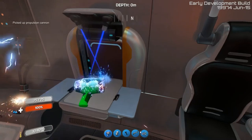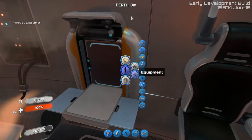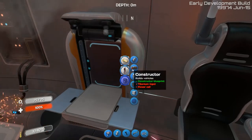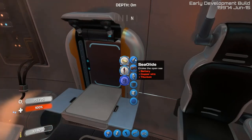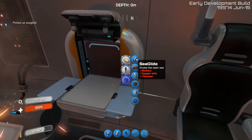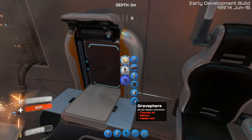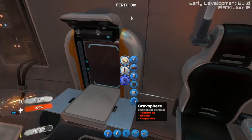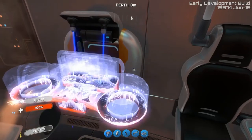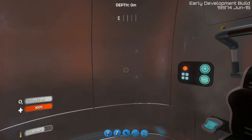I'll get that one first, and that one second - it should still go in my inventory but not in my hotbar. Constructor builds vehicles, sea glide - yeah man, I need one of those, they're fun. Constructor, current generator, storage cube, grav sphere. Now I've got all this stuff.